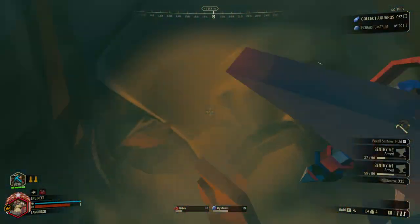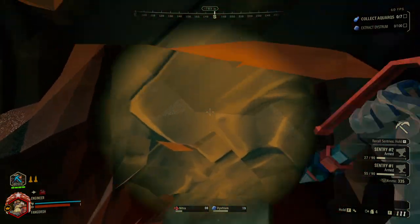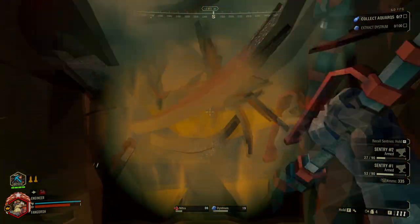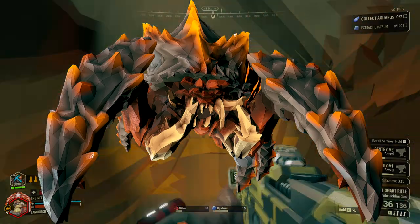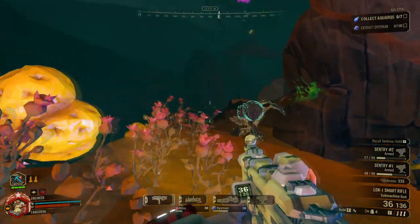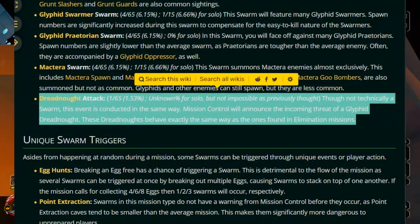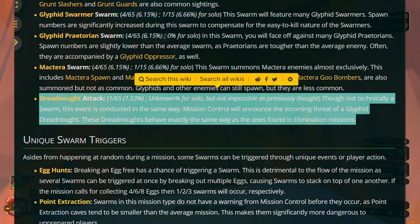Now on to the next boss. This one I would say is neither my favorite nor most hated — it's a pretty chill boss fight altogether. I'm talking about the Glyphid Dreadnought. This enemy has been in the game since the beginning and is, I believe, the only Dreadnought that can spawn on any mission with a 1 out of 65 chance — or a 1.53% chance — of spawning when a swarm is announced.